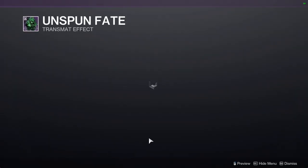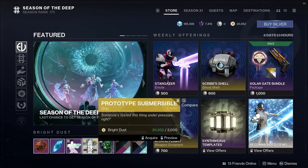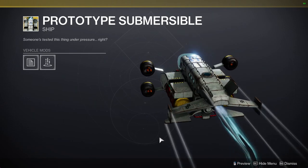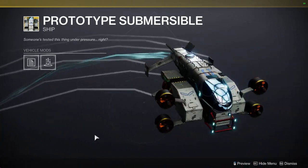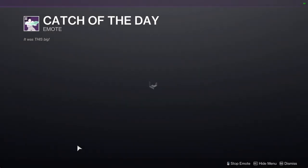We have Unspun Fate, we have Prototype Submersible — this actually looks decent, it doesn't look terrible, not enough for me to pick it up but it looks really decent — and then Catch of the Day.